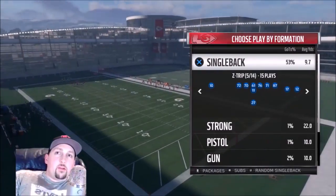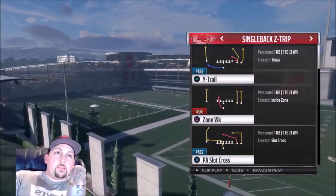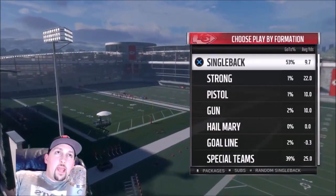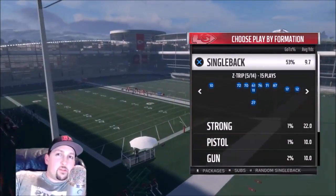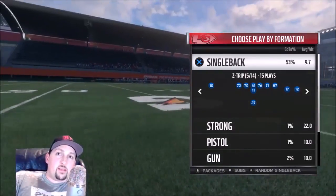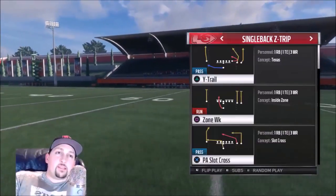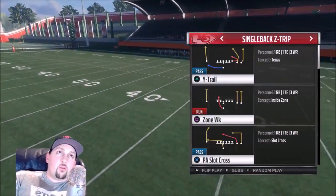Another really good play, and this is probably good between a five to ten yard depth — it's another money play. The name of it is the Z Trip or the Y Trip. They have a formation with two tight ends where you have one tight end in the slot. Either way, it's always the same play: the PA Slot Cross. So we'll go ahead and pick that.